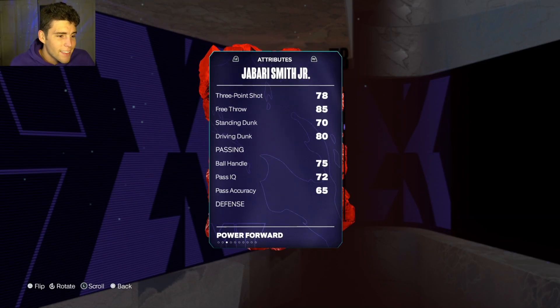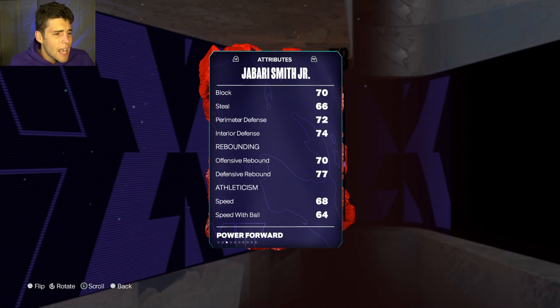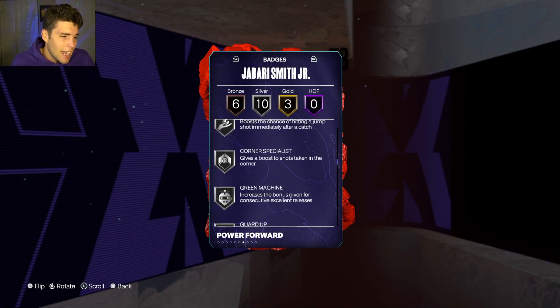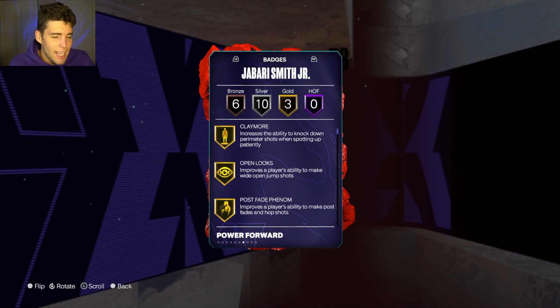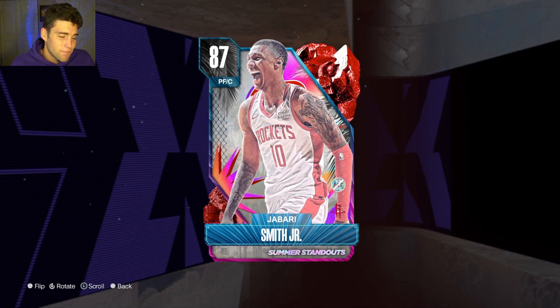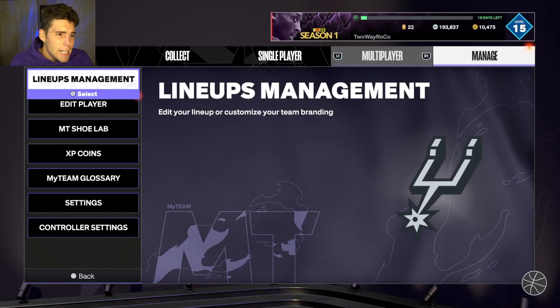At bench power forward, another card that made my nobody-spent squad series is Jabari Smith Jr. You can grind this card out for free through the Summer Standouts, and he is absolutely elite — a stretch big that can knock down shots with a very good release. The problem with Jabari Smith Jr. is that defensively he's kind of weak. If you run up against a Shaq, Jabari Smith Jr. doesn't stand a chance — Shaq will dog him on the interior every single possession. Still, for 56,000 MT you're going to have trouble finding better than Jabari Smith Jr. at that power forward position.